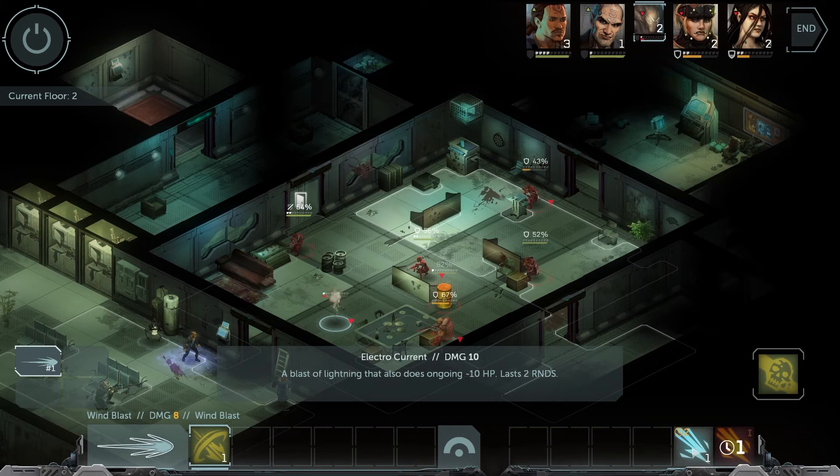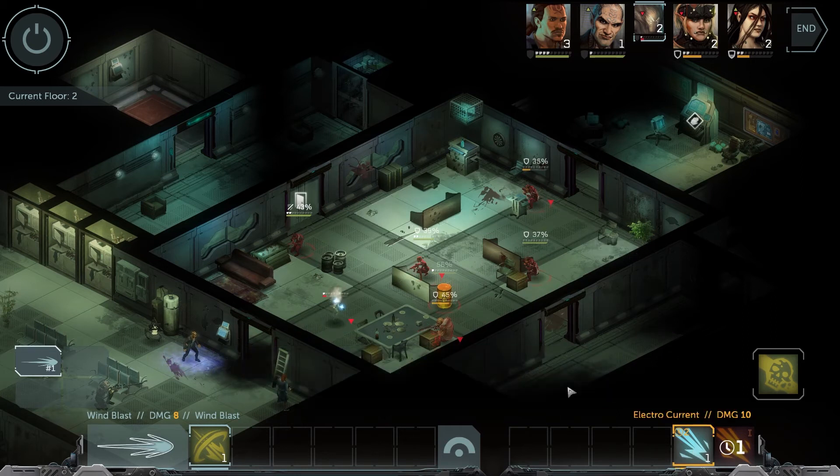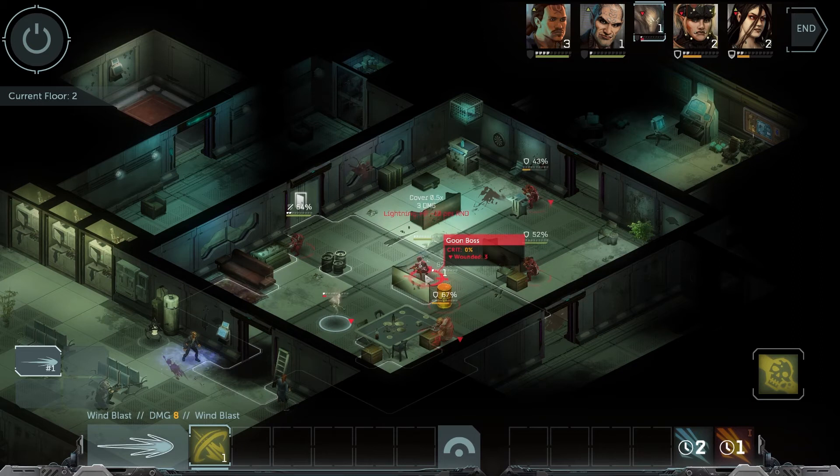So the Electro Current — let's do it. 56 percent. Yes — three damage and minus 10 per round. The Goon Boss is now in trouble.